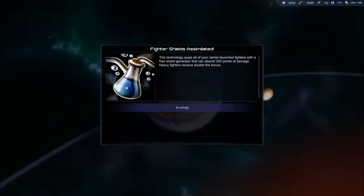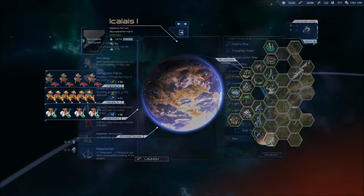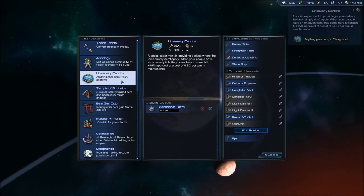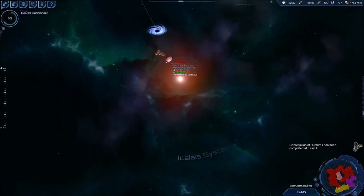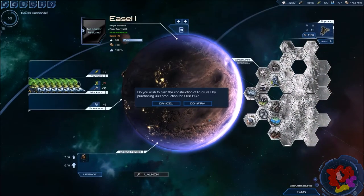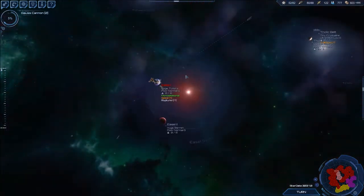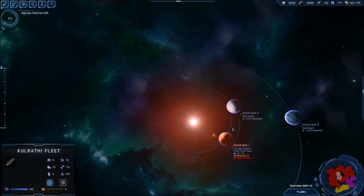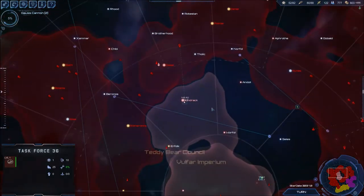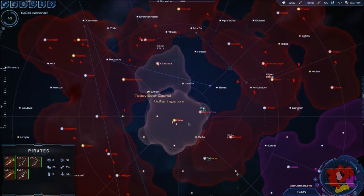I'll capture this planet. Fighter shields — that's pretty nice. Let's build a farm here and some research. They rushed that Ezo — let's rush another one. These transports are gonna arrive in time but they can head towards Zindrak. They got one ship left here defending — I won't be able to just sneak in too easily I think.